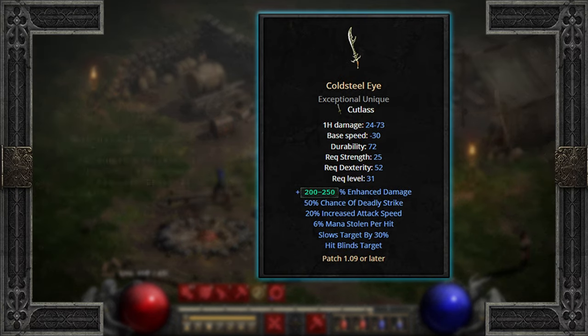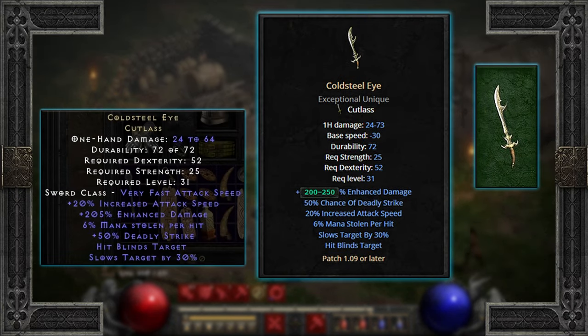Coldsteel Eye is the unique Cutlass, the exceptional version of a Scimitar, which comes with 20% added attack speed, and with the Cutlass' AS already being very fast, this increases it even more. 200-250% enhanced damage — mine unfortunately is on the lower end. 6% mana leech, 50% deadly strike, which is a chance for double damage, hit blinds target, and slows target by 30%. These are mega awesome affixes for any slasher.